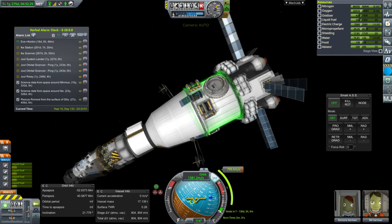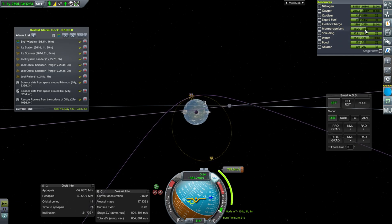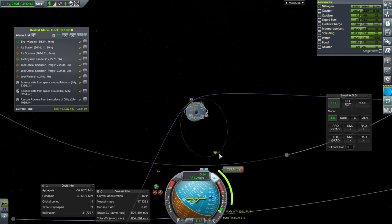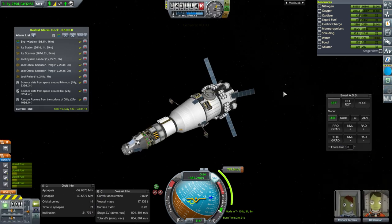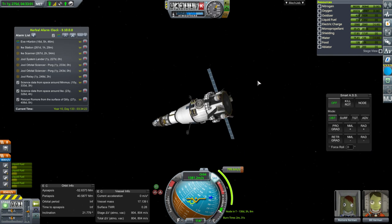What's going to happen is one of our Kerbals will go into the pod and use the RCS. I hope we have enough RCS fuel left. The idea was that one Kerbal would use RCS at apoapsis to reduce the periapsis and then return, and the other would have to be rescued. But maybe we should just send a two-Kerbal pod to bring both back. Node in 130 days, so they should be back in 130 days.